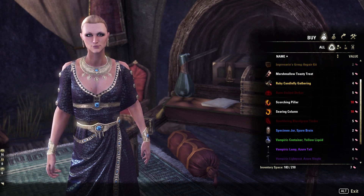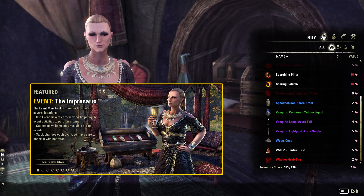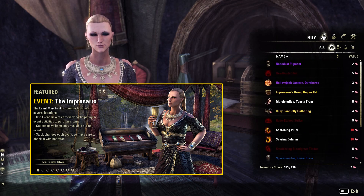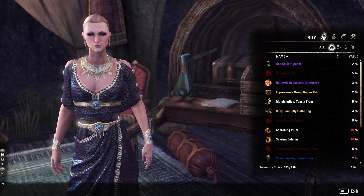During all events you can earn event tickets which you can use to buy items like the Unstable Morpholite pet fragments, Doom Char Plateau upgrade fragments, pets, styles, and more from the Impresario event merchant. If you want to know more about the Impresario you can find a video about the event merchant in the description below.